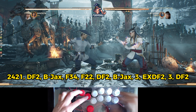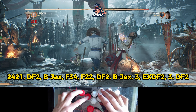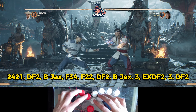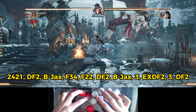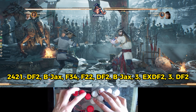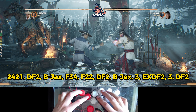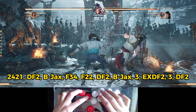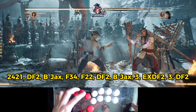Afterwards we will do forward 2-2. You need to be quick, because if you input forward 2-2 too slow then your second shocker will not connect. So really, after you hit, instantly go for forward 2-2.